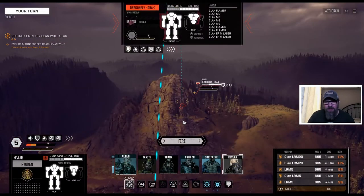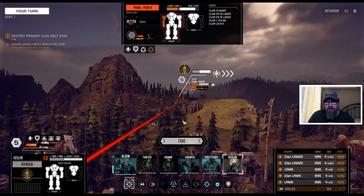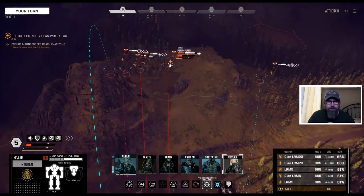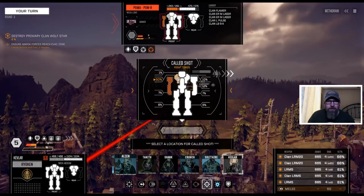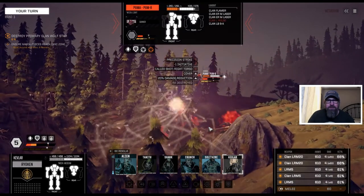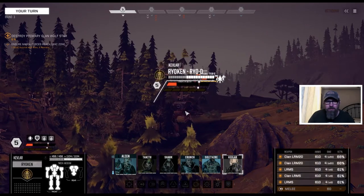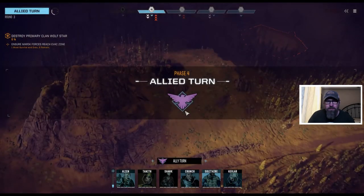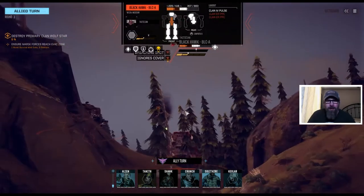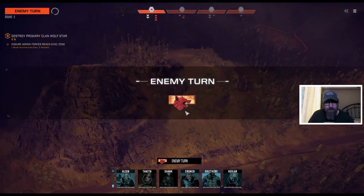We really kind of want to start finishing guys off. The Ryokan would be good. The Puma — I'm going to do a Precision Strike on the Puma. I'll go for that shoulder, see if we can cut out some of that firepower. Got rid of a large pulse laser, got a medium. Be nice if we get the Black Hawk and Puma off the table this time. He's just a medium pulse left — not a big deal, but it'd be nice.